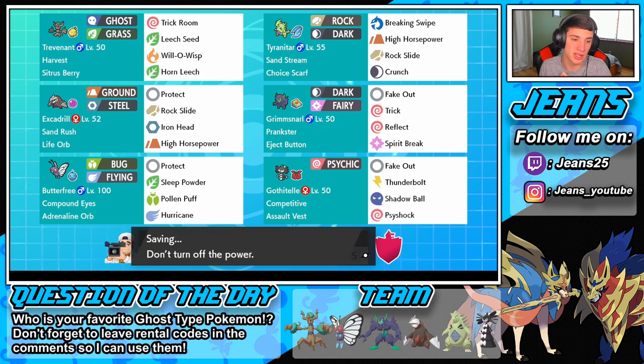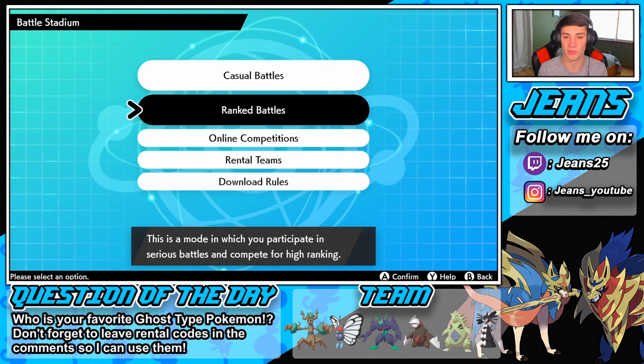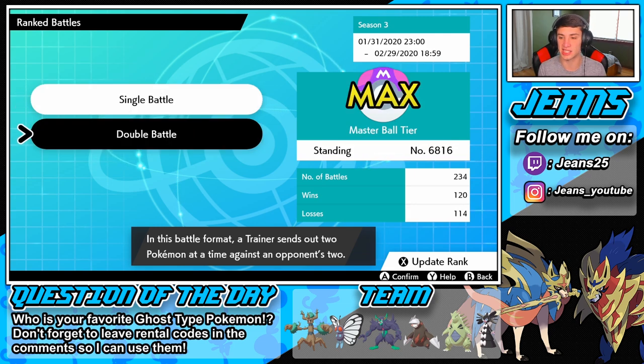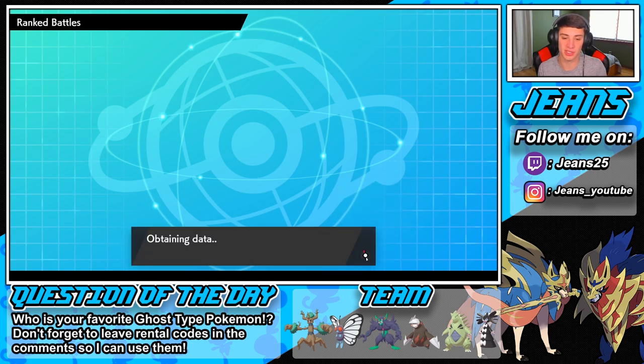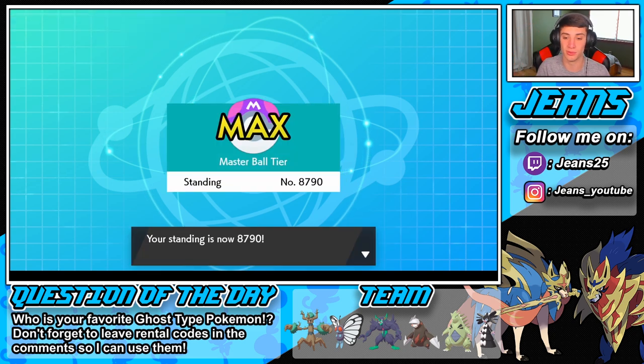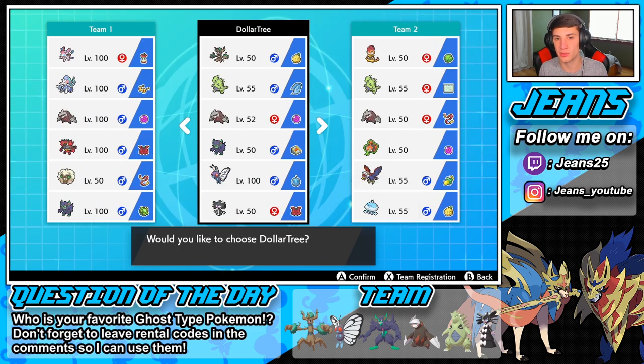We're going to borrow this team and get going — it looks dope. Trevenant is one of my favorite Pokemon. I think he was introduced in X and Y. We are 120 and 114, been streaming a lot. Check out more content on Twitch at Gene25 — we stream four-plus days every single week. We did drop a little bit down to around 8,700 from not playing for two days.